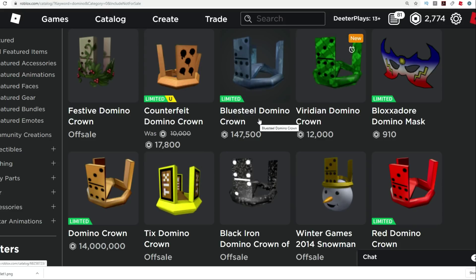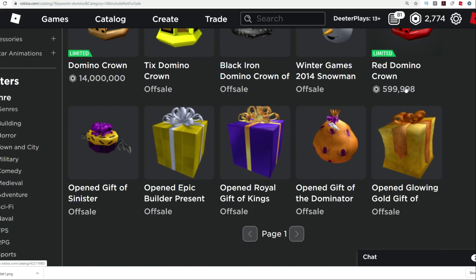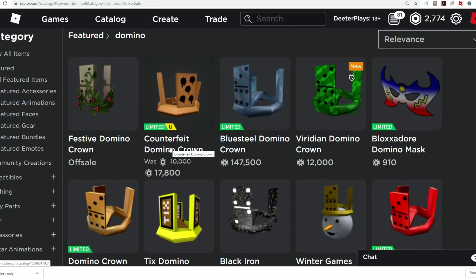We've got here the Blue Steel Domino Crown at 147,500 Robux, and the original Domino Crown at $14 million Robux — so that is super expensive. One of the cheaper ones here is the red Domino Crown at 600,000 Robux. And then the counterfeit one — but that's not even a real one. That's technically a counterfeit Domino Crown, but it does look very similar to the normal Domino Crown.